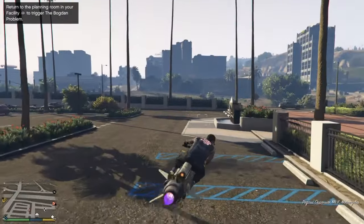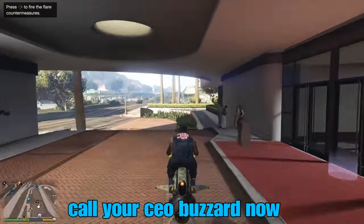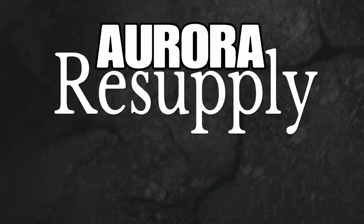Now, if you're using this to receive cars, all you would do first is call out a buzzard. That buzzard you can use later to get to your facility.